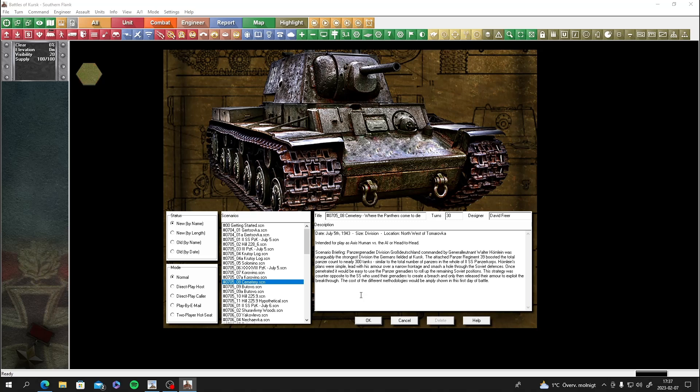This strategy was opposite to the SS, who used their grenadiers to create a breach and only then released their armor to exploit the breakthrough. The cost of these different methodologies would be amply shown on the first day of battle.